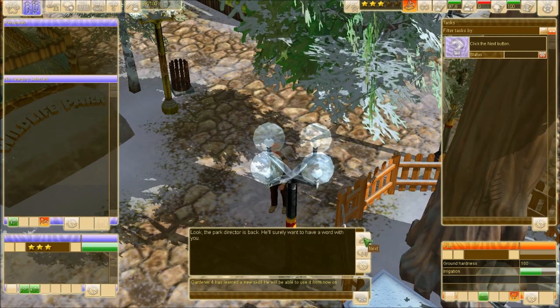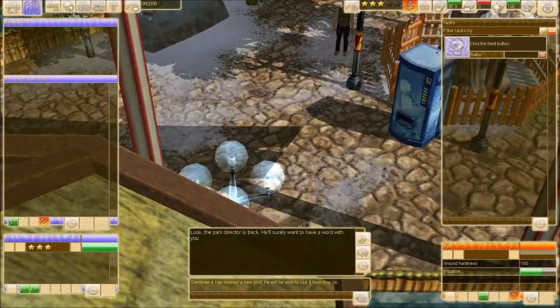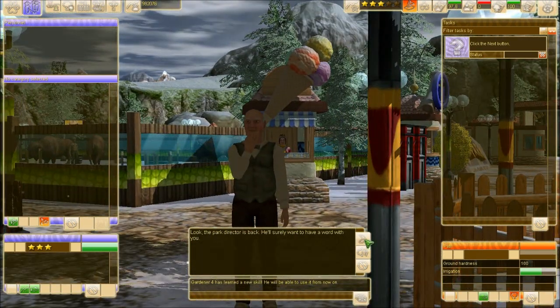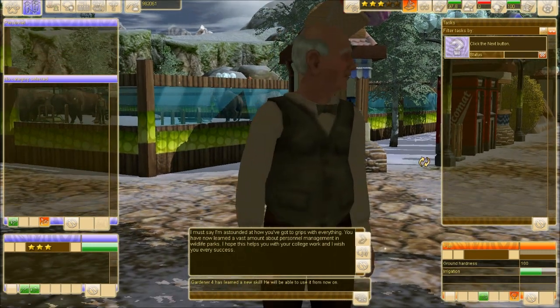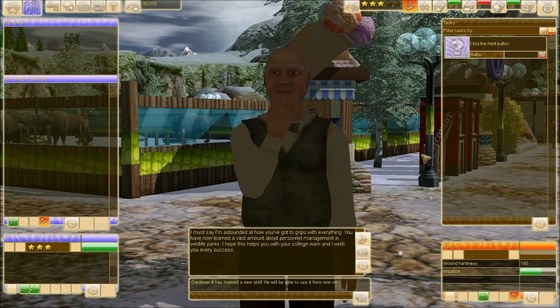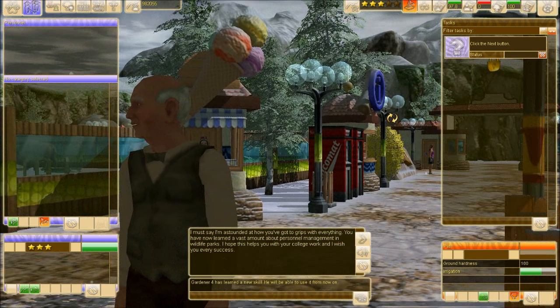'The park director is back! He'll surely want to have a word with you.' Let's go to him. 'I must say, I'm astounded at how you've got to grips with everything. You have now learned a vast amount about personal management in wildlife parks. I hope this helps you with your college work, and I wish you every success.'